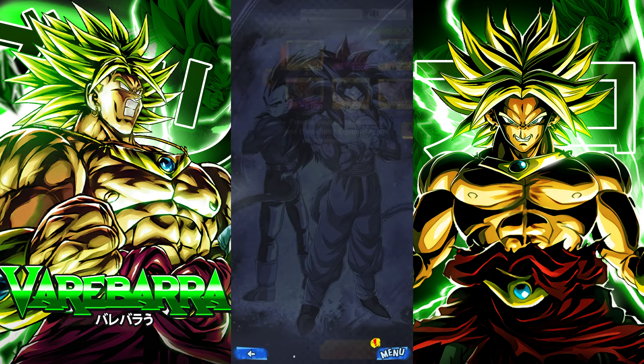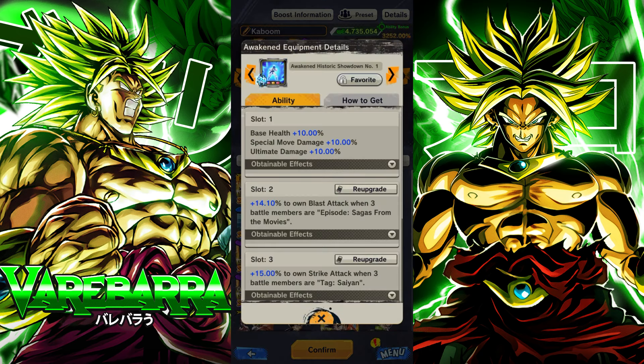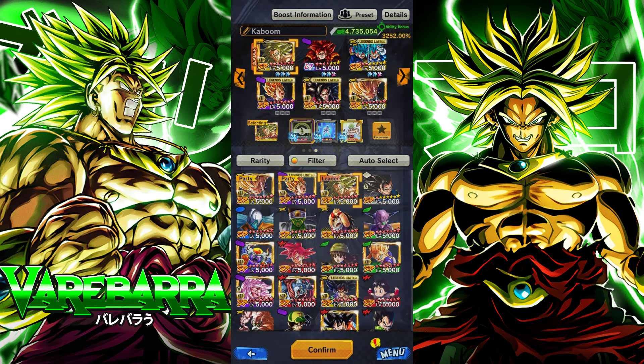We're gonna rock him on this setup right here — this is a must-have on him. If you guys are gonna use him: HP, double offenses, special move, and damage inflicted. This one is giving him pure strike attack, HP, special move, and ult damage. And then this one is giving him strike attack, special move, and ult damage.